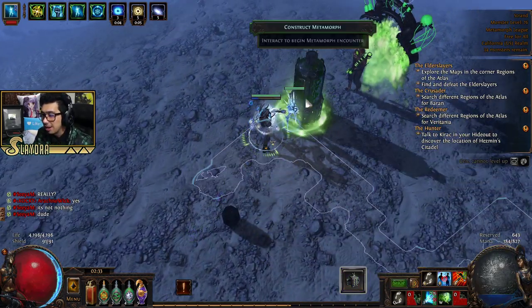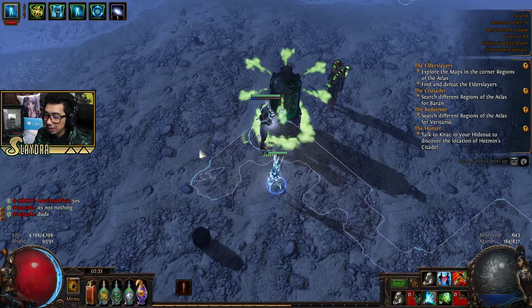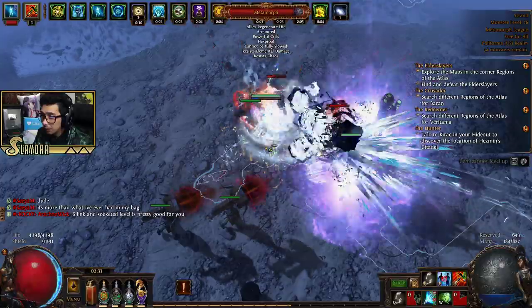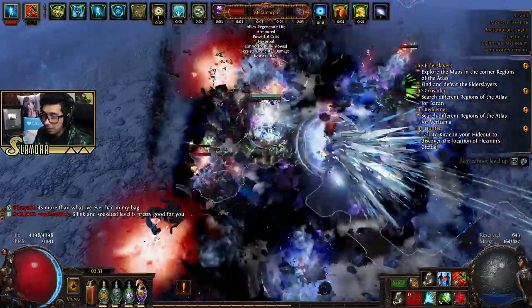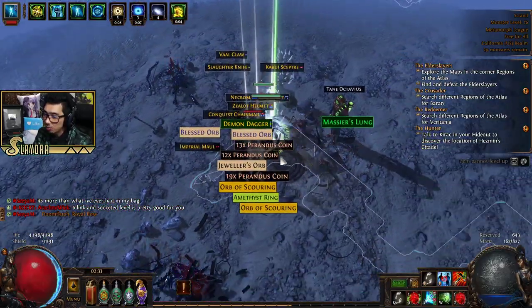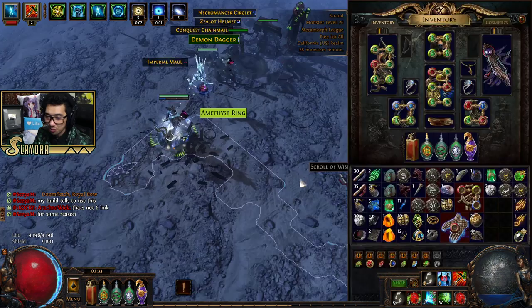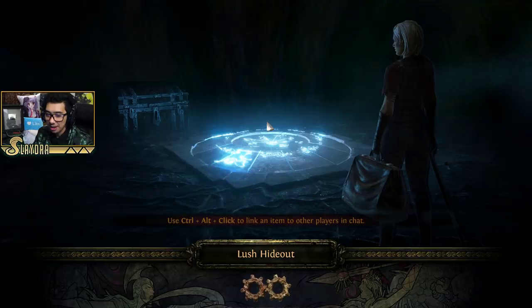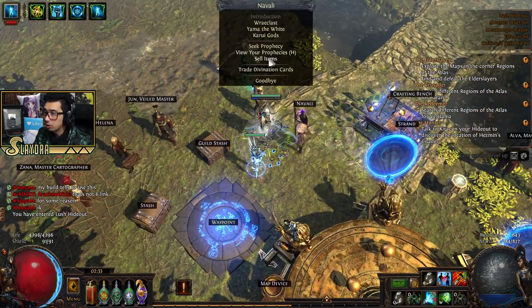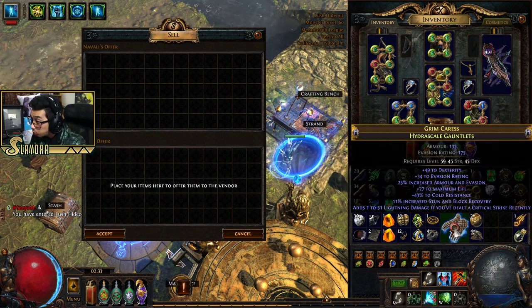We're opening a Metamorph and it's an easier one. I want the currency items. Hopefully this one won't rip. Huge pops! I haven't shown off Perandus yet — that's just going to be an RNG mechanic. Let's see what we got off the boss — dex item, some max life. I might keep it just for the skin.